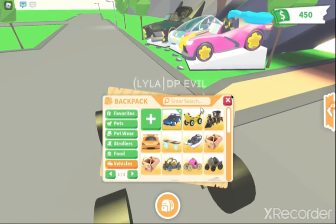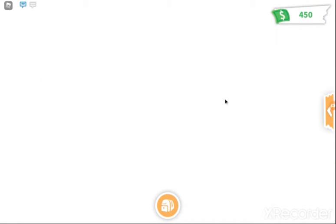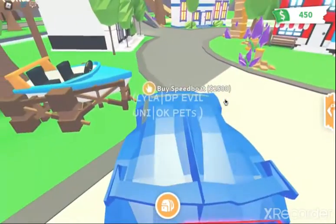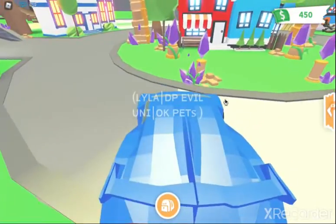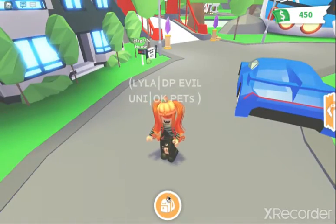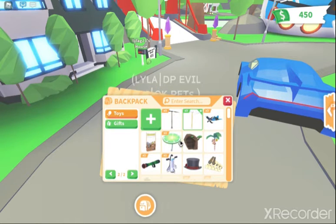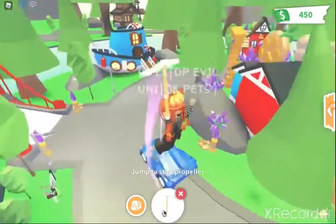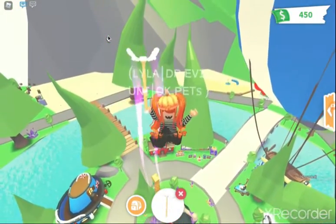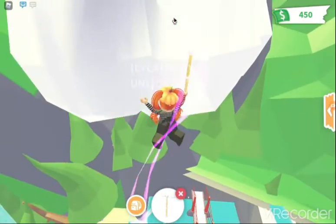Basically what it's saying to do is go to the center. Once I'm in the center I'm going to go into toys and fly up there — you can use a fly pad but I'm going to use a propeller. You're going to fly up to the sky castle. It'll take a while to get up there; you could just use the hot air balloon.